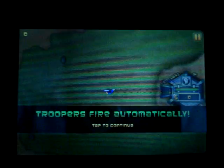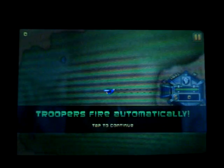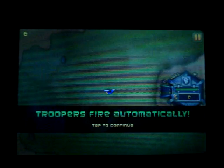Your high score is located on the top left, and you can pause the game at any time by clicking the top right. The object of the game is to defend your bunker. You can move your unit around by simply tapping it and dragging it around, where it'll create a little path similar to Flight Control.